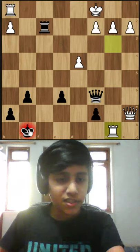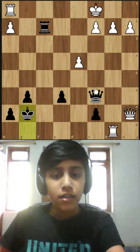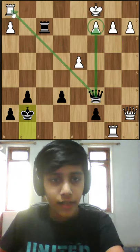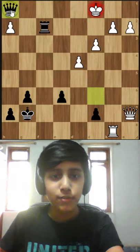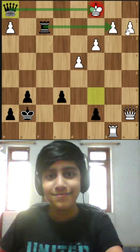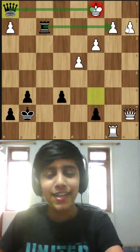Now we attack the pawn, threatening mate, and the rook also threatening mate. If he plays c3, we play queen to h1 — checkmate. Thanks for watching and I hope you enjoyed this video.